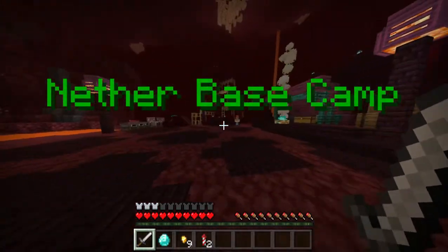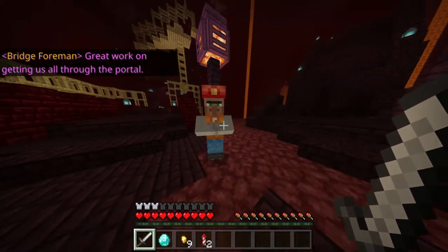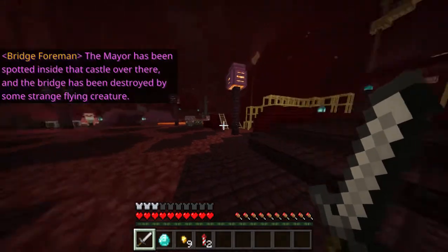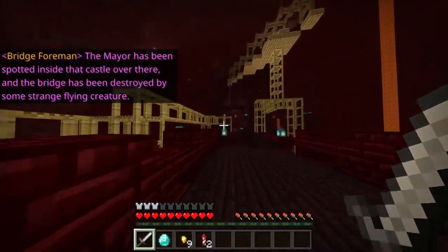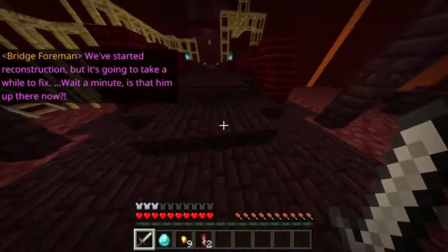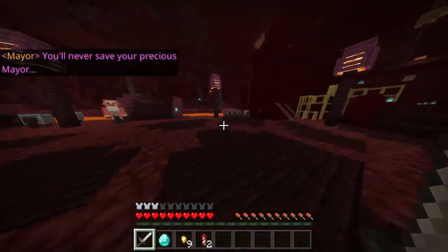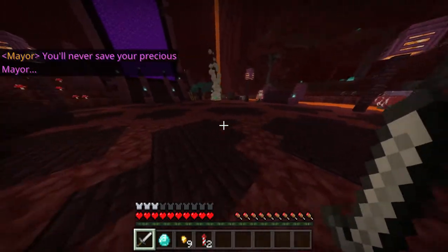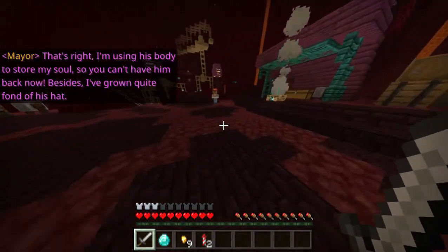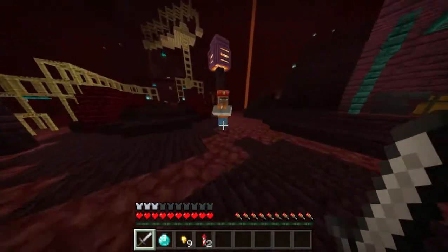Welcome to the Nether base camp. Great work on getting us all through the portal. The mayor has been spotted inside that castle over there, and the bridge has been destroyed by some strange flying creature. We've started reconstruction but it's going to take a while to fix. Is that him up there now? You'll never save your precious mayor! That's right. I'm using his body to store my soul, so you can't have him back now. Besides, I've grown quite fond of his hat.